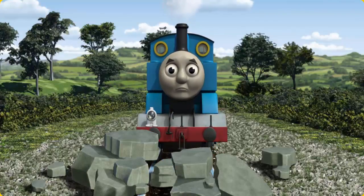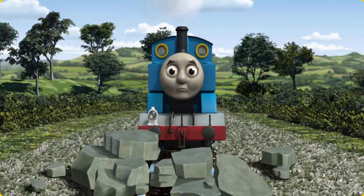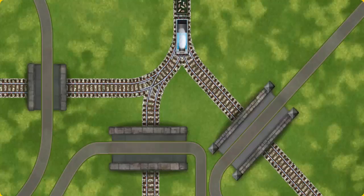Suddenly the tracks were blocked. Thomas had to stop. He needed to go a different way. Find the track that goes under the shortest bridge.